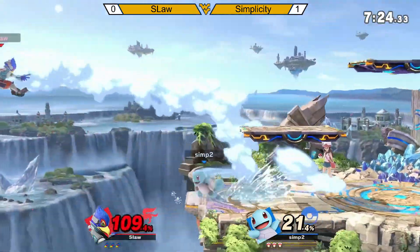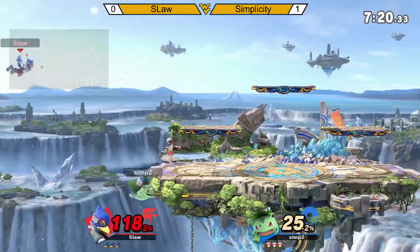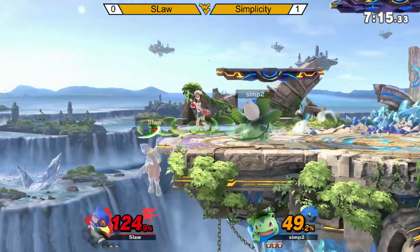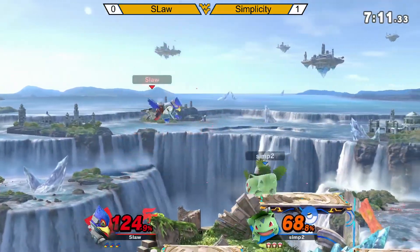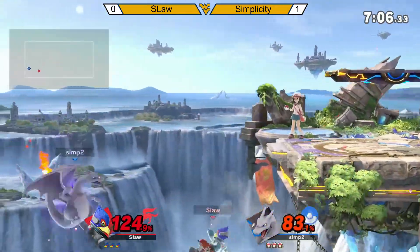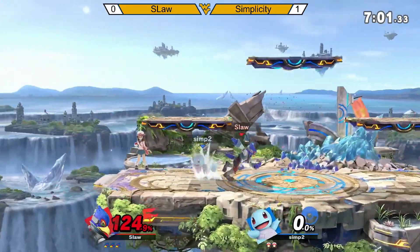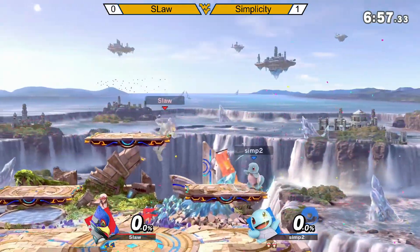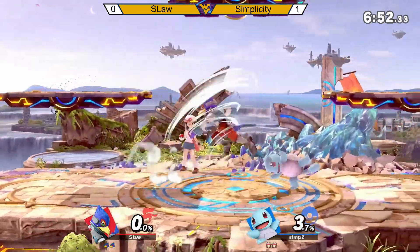Makes it back on stage. See if Slaw can bring it back. That's going to probably be it. Barely makes it back on stage at 124 — not a good sign, especially when Charizard's around. Come back air. Edge guards beautifully. Even game. It's only been a minute and already they're at each other.